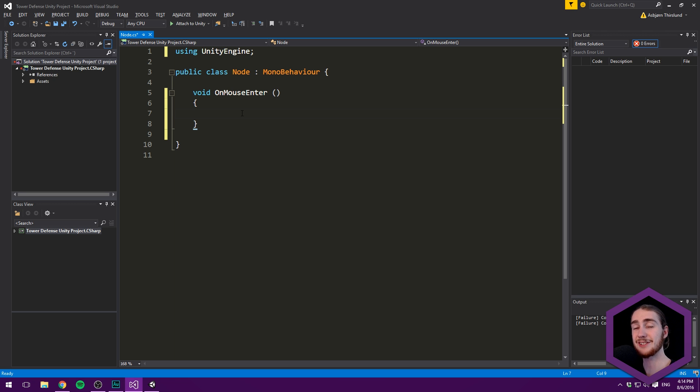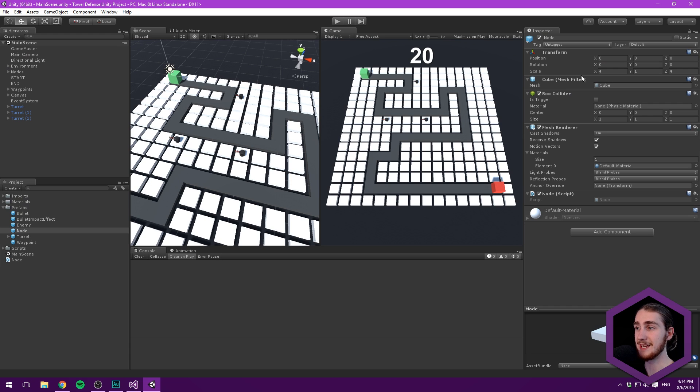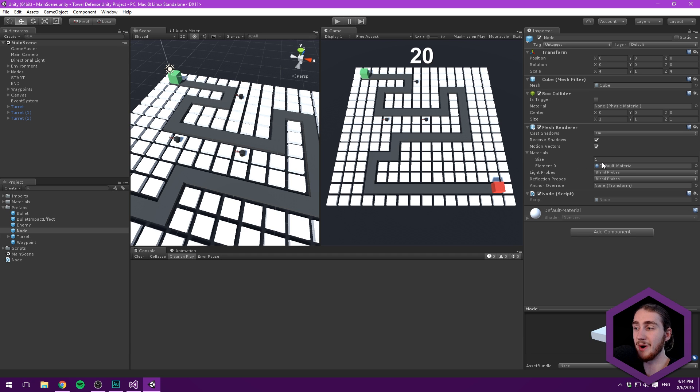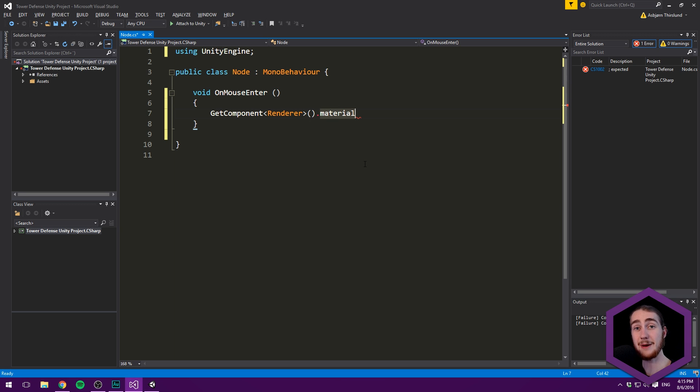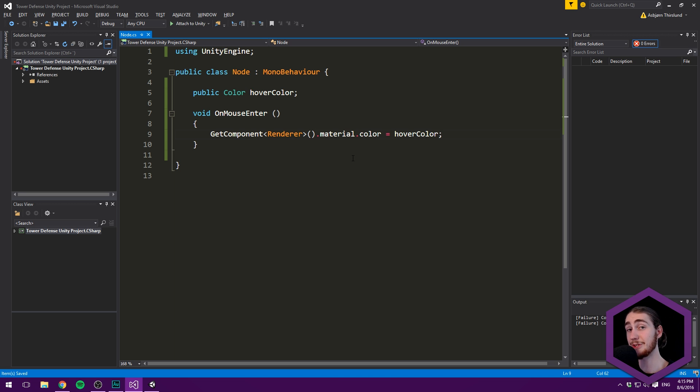This makes it a great place to change the color of our object. We do this by calling GetComponent and finding the renderer component on our object, which is responsible for keeping track of our material. We find the first material in the list — our default material — and set its color. We'll define this color in the inspector, so let's make a public color called hoverColor up here, and put our hover color down in the OnMouseEnter method.